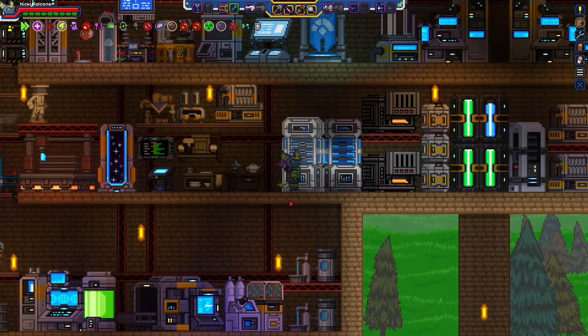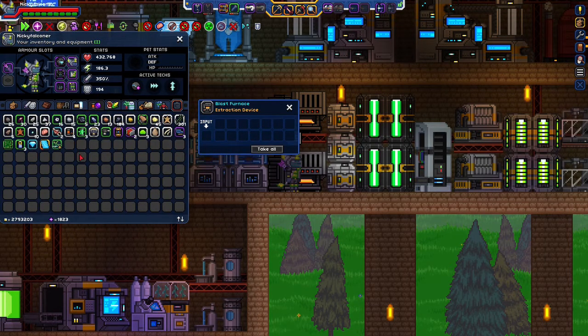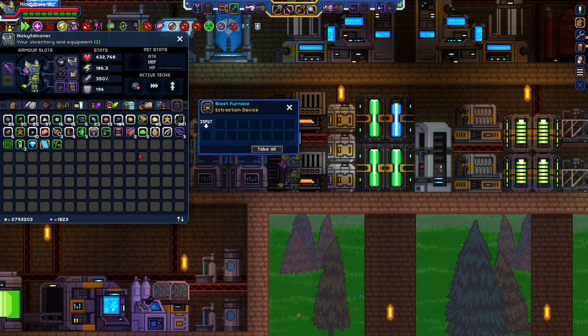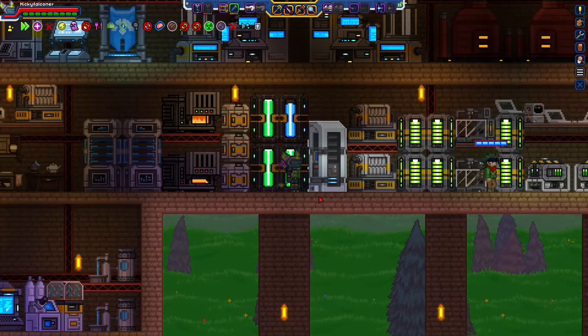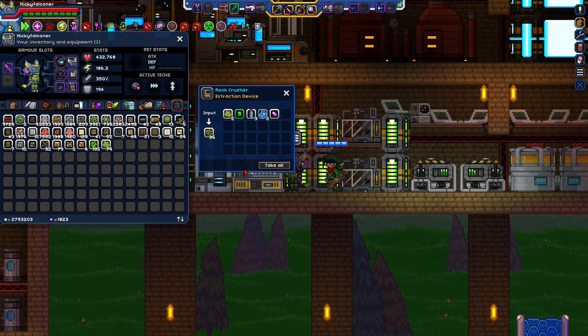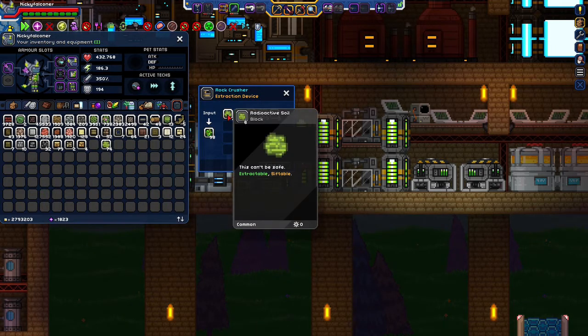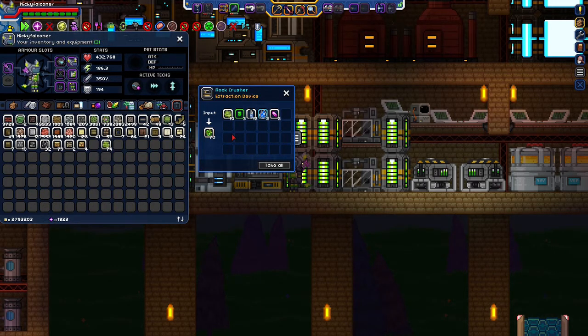I'm back from that long mining session. I got a lot of things — even this from one of the drop crates, and this from the mining drill. Basically, what I'm doing is crushing some of that ore so I can get something like barium ore and such, and trying to get more things from it.